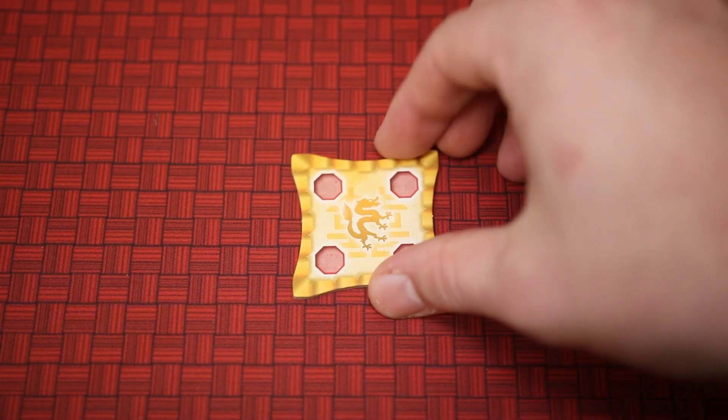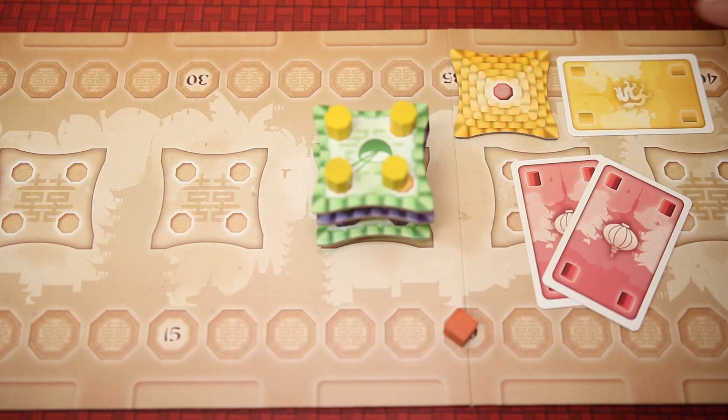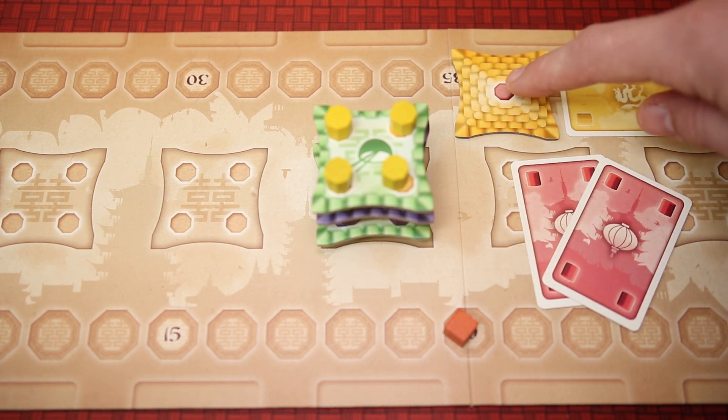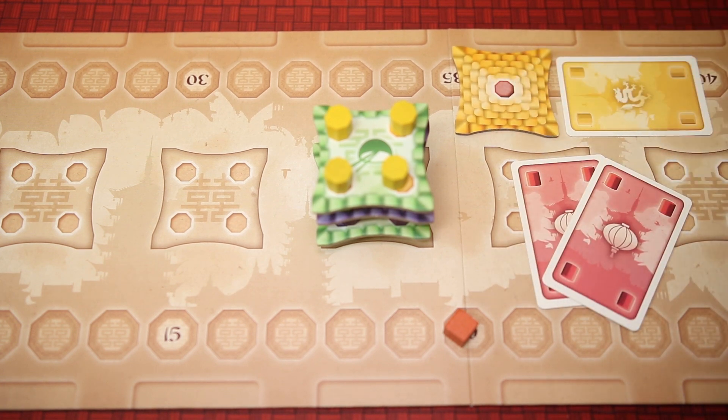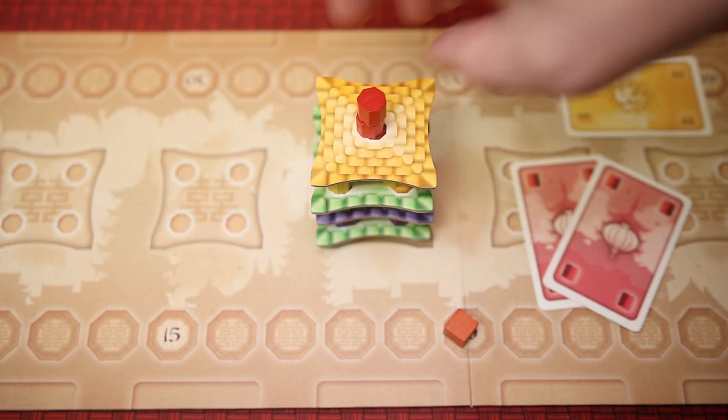And lastly, players can build a roof on finished buildings. To build a roof, players will have to turn in three cards — one card matching the color of the roof and then two matching the spire on top of the finished roof tile. Doing this will gain the player the corresponding color's ability and six points.